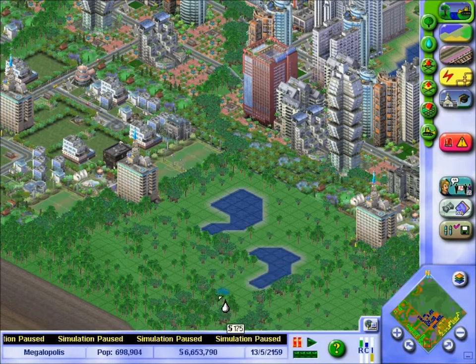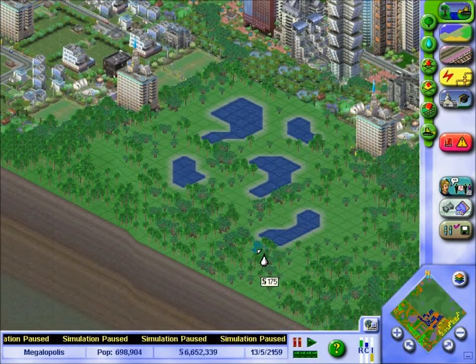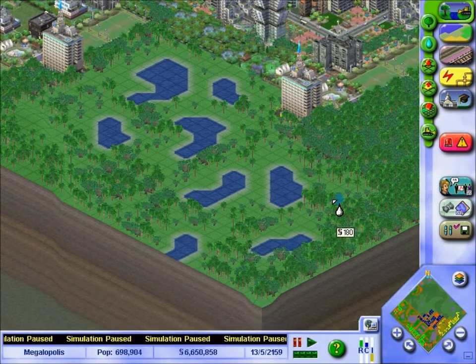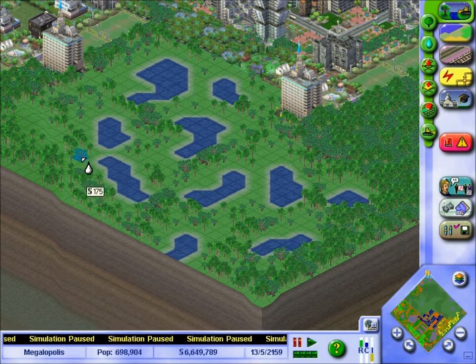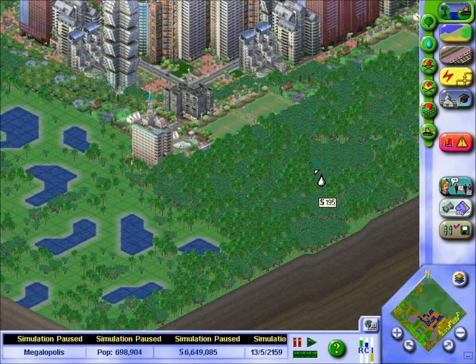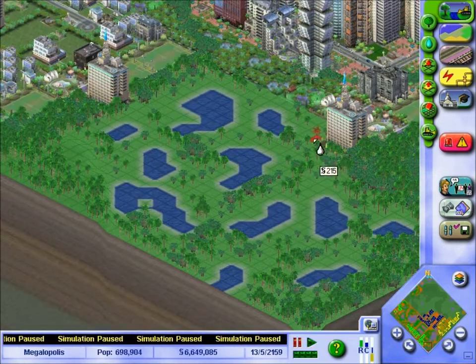We'll do a couple of these. It automatically takes the trees out. It will also go up slopes, but I don't really like that, so we'll just stick to the flats. And like I said, you can put residential zones in between and it does build them up quite nicely — light residential.